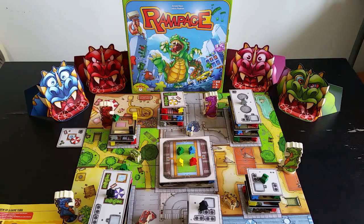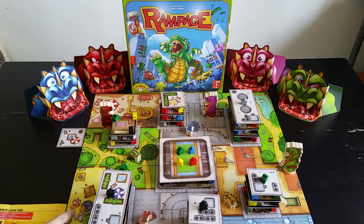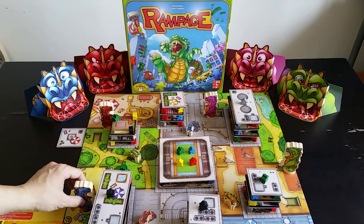On your turn you have four options: first is to move, second demolish, third toss a vehicle, and fourthly the modified option is to breathe. I'll demo movement — just pick up your dinosaur, lick it, and place it back.